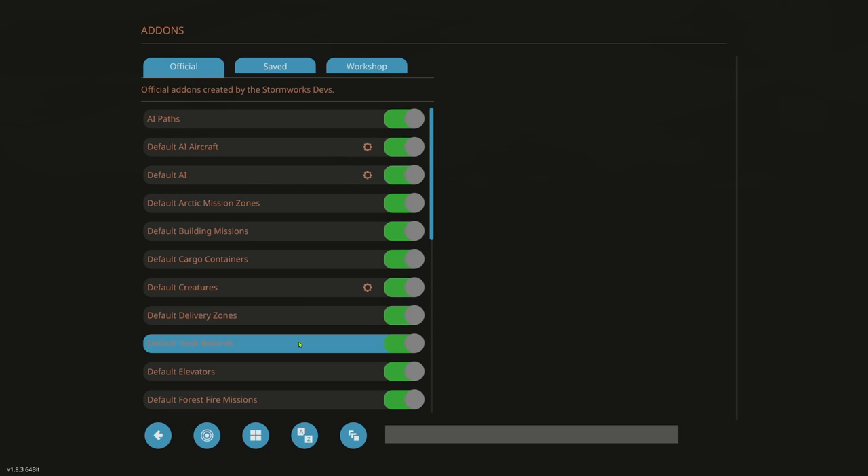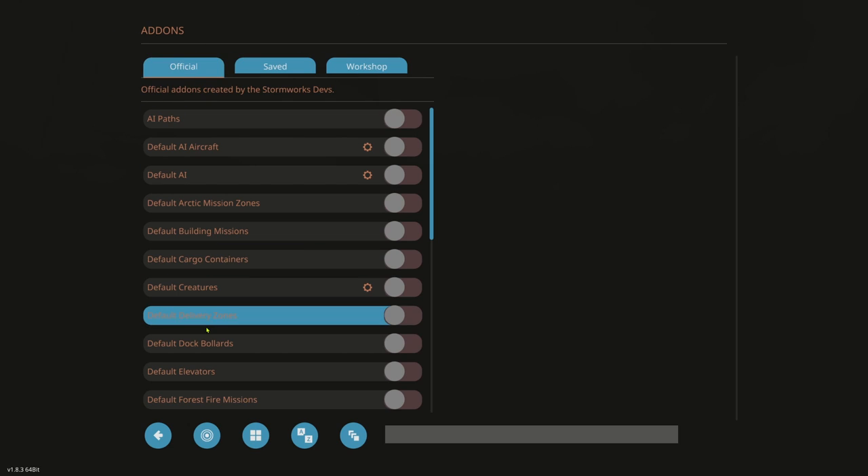This is all the options for the game. A lot of people skip this and it ruins their career experience because they have features on that they don't want. The first thing I do is go down and toggle all off. We have three tabs: Official, Saved, and Workshop. Official is the official setups; Saved is your own add-ons; Workshop is ones from the workshop. So I shut them all off first.